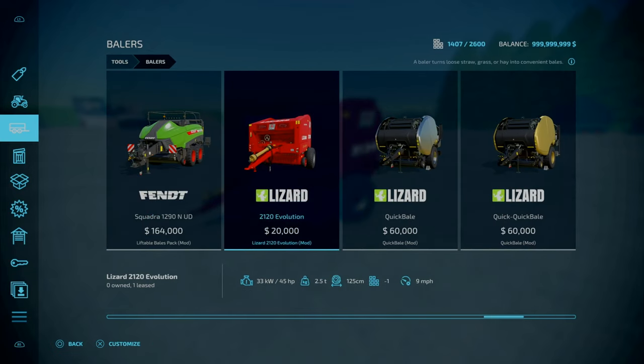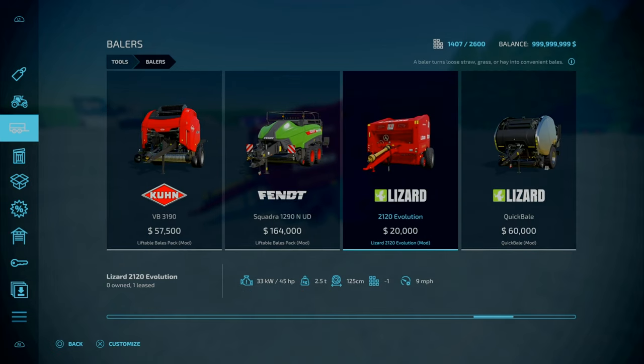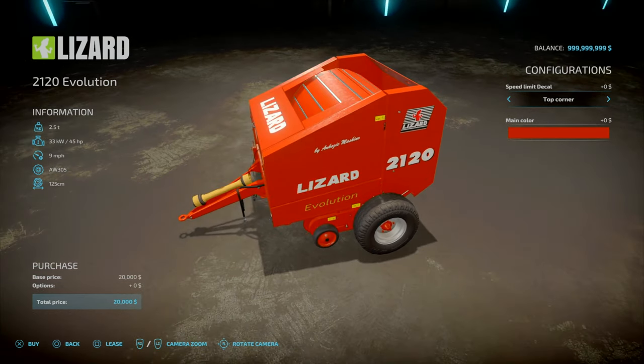Going towards the end, it's 9 mph working speed - a bit slower compared to quick bale stuff. This is very suitable for an old rustic farmer - it's a different era compared to the other baler we looked at. It's got a vintage series feel. It's based on the real-life Maskar 2120 baler. Not too bad overall.